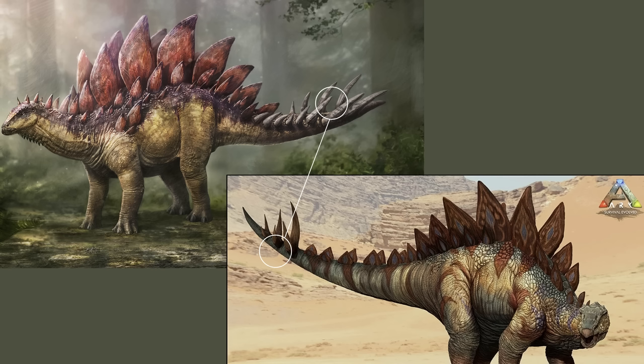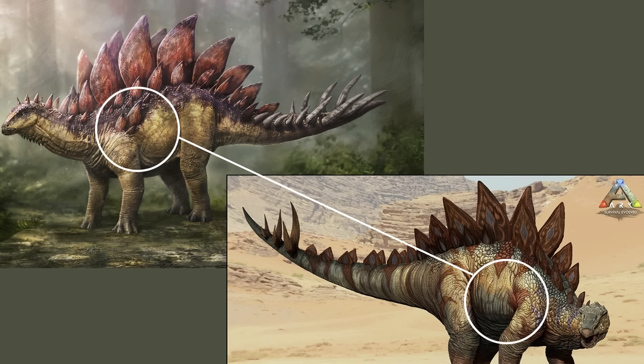The thagomizer — the spikes at the tail — not only has more of them, but they're also much larger on the ARK 2 version. The plates follow that same philosophy: much larger and much more numerous, present in about four layers along the body, up onto the skull, and on the forelimbs. Stegosaurus would not have had perfectly symmetrical, perfectly matching-sized plates — they'd have been a little off-kilter and changed in size along the body. So that random look on the ARK 2 version is more in line with the real dinosaur, though I wish they'd toned it down a little.